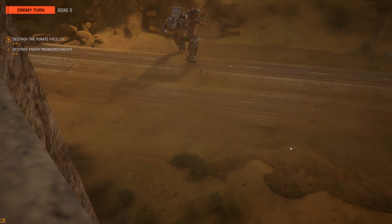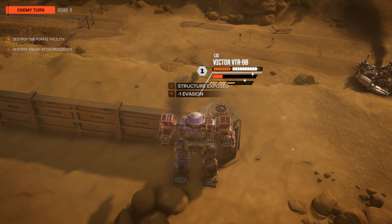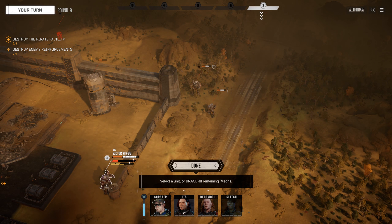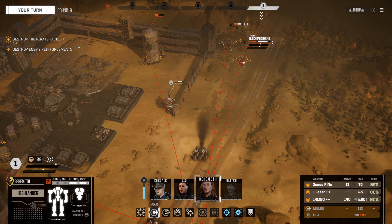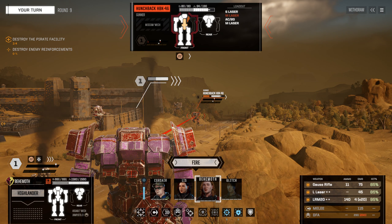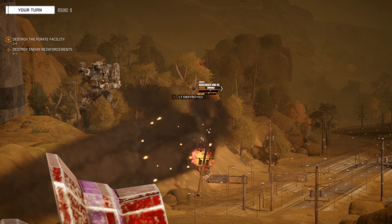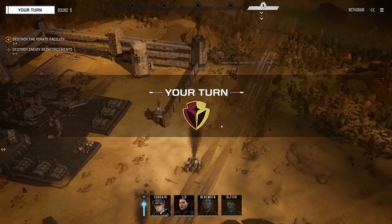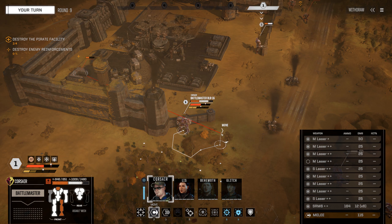He's coming closer — he's going to shoot Liz with the AC-20. Structure exposed, but nothing fell off, which is really good. We got hit with an AC-20 and nothing fell off — and it was our left arm, exactly what we wanted them to shoot. Behemoth, we're not going to precision shot here, just shoot everything you've got. Left torso destroyed! We didn't get an ammo explosion, but by destroying that torso his ammo was destroyed as well — so he's got no more ammo for that AC-20. Not taking AC-20 shots is a great way to prevent yourself from dying.